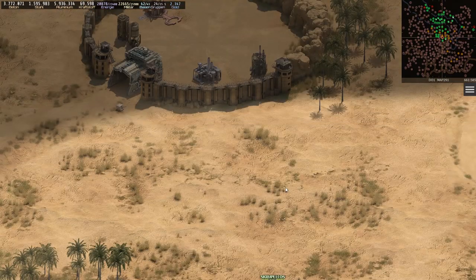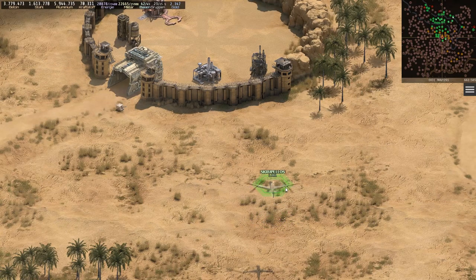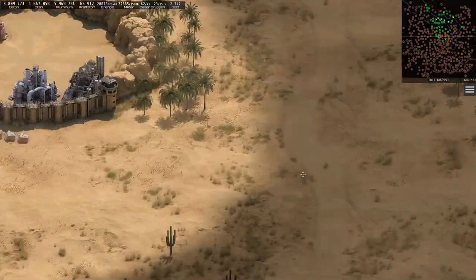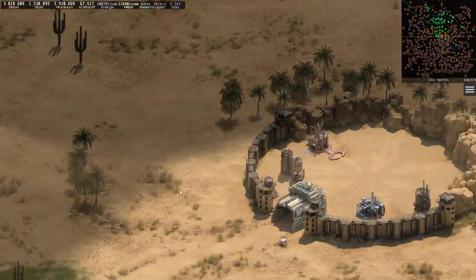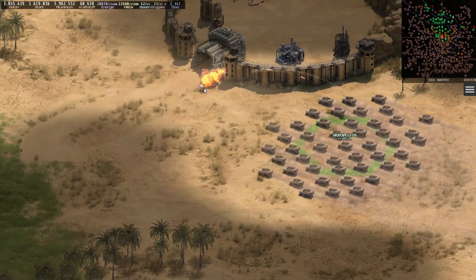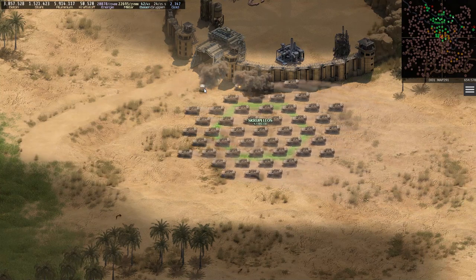I always have to pay attention that I do not accidentally attack a new player base, as I cannot own it afterwards. The bases I can conquer are displayed red on the mini-map when they are in a visible area, for example when my stealth helicopter is nearby. These are very simple victories, but also important as I need many more bases.